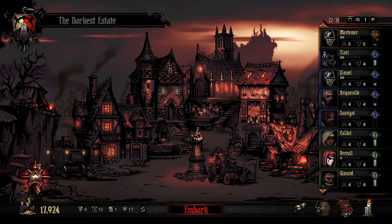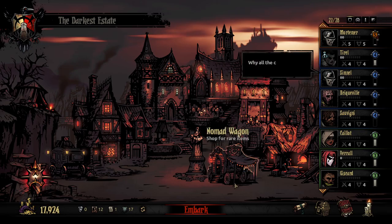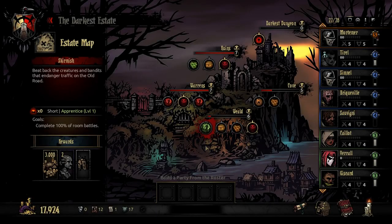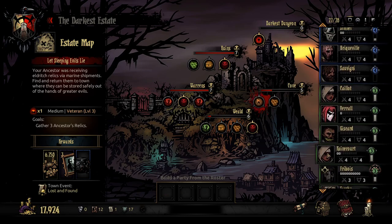Hi everybody, Prototype Jim here and welcome back to Darkest Dungeons. It's week 125 now. I'm still feeling a little bit ill, so apologies if I sound a bit froggy. I can't hear out of my right ear which is not great, but hopefully I shouldn't need it too much. I think I'm going to go for this one - Lost and Found. I can't remember what that gives you but it sounds good, plus it gives me a chance to level up some of my people.